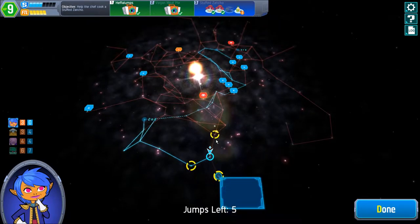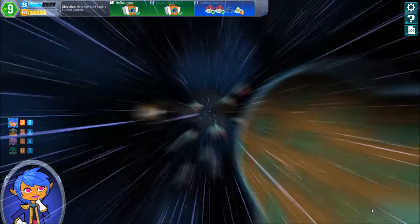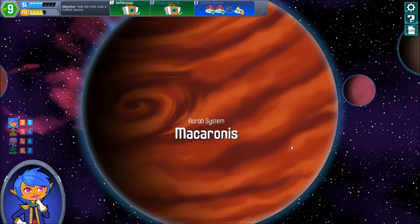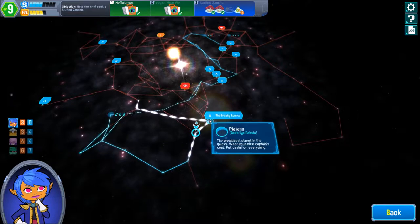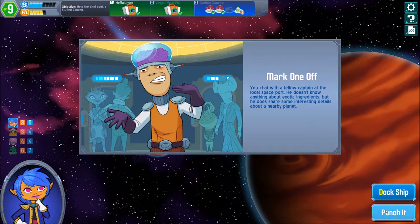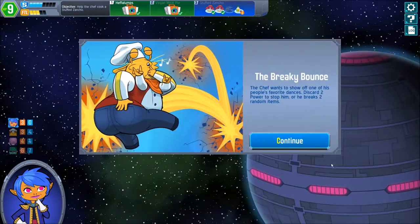We get Space Drink now. Okay, overdrive — that's actually really nice. That would be a stupid choice but it would be so stupid if the ingredient we needed is right there and we'd miss it. Let's use that route and see if we can find the stuff we need. Macaroni's — of course, everyone dance to Macaroni's! Mark one off. You chat with a fellow captain. Oh — the Breaky Bounce! Of course, we're gonna get a Breaky Bounce — and that's right in the next step we were going to.